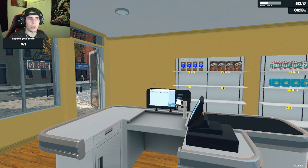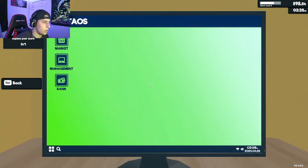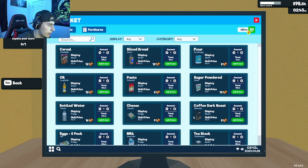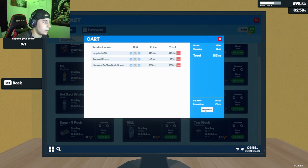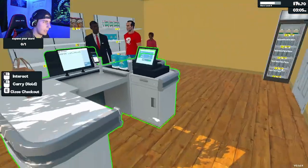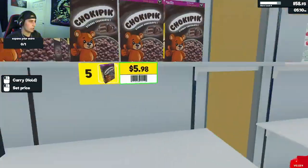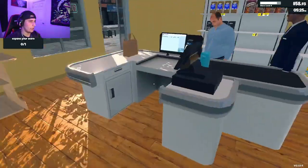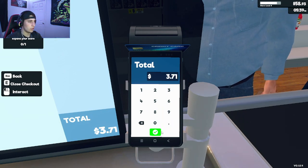We have $98 right now. Looking around, we need oil — got those. Pasta — got that. I can afford one more thing, so let's purchase those. There are people waiting at the checkout register — I'll check them out and then get to stocking. Just stocked everything: Navarro coffee and more oil all stocked up.